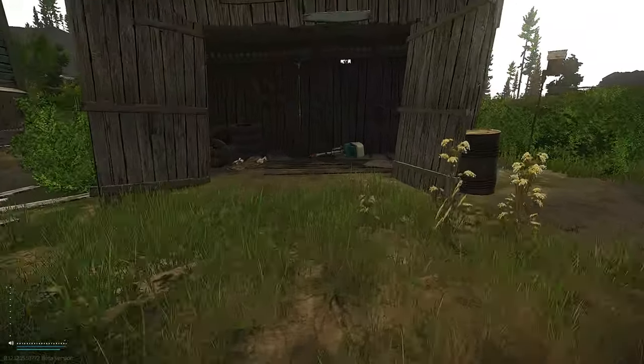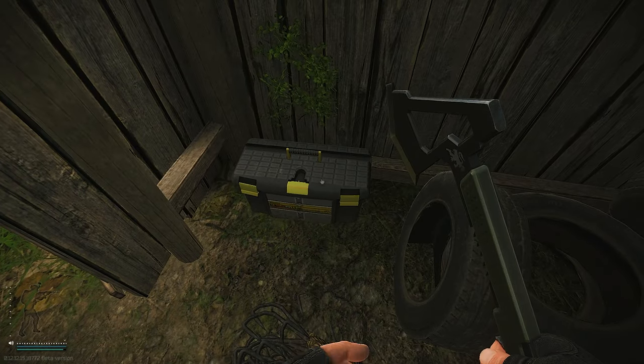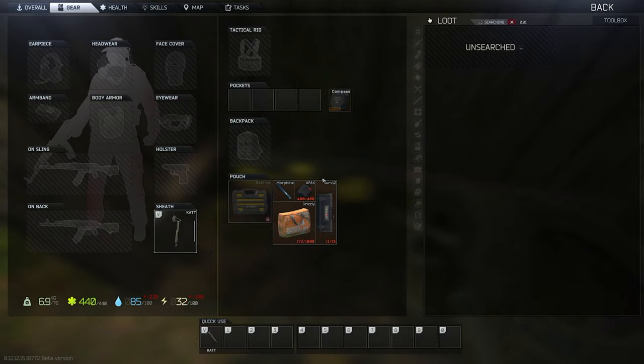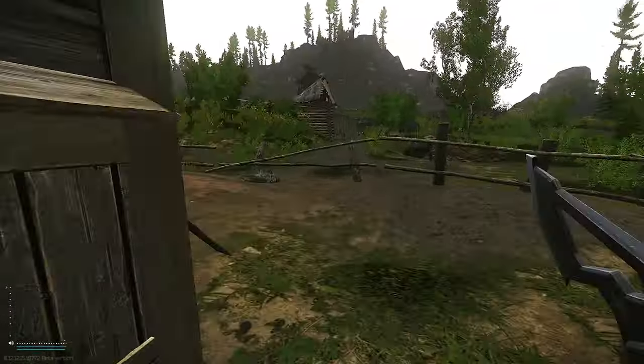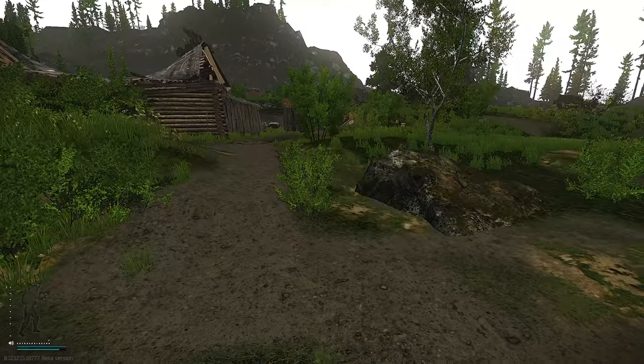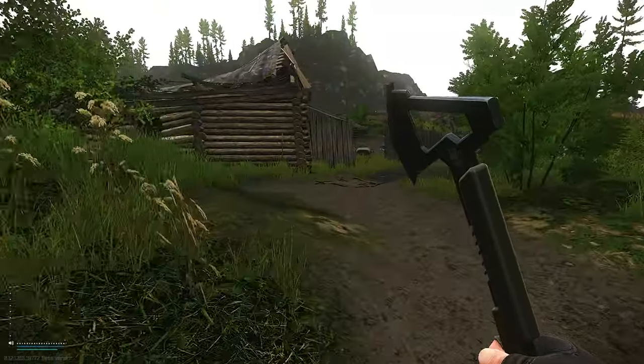Run to this broken house and run to this shed. Check this table — nothing there — then loot this toolbox. After that, run back around on to the next broken house directly in front of it.